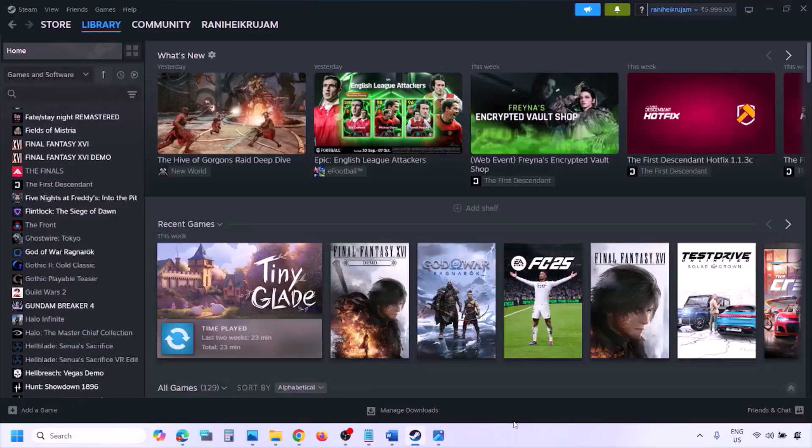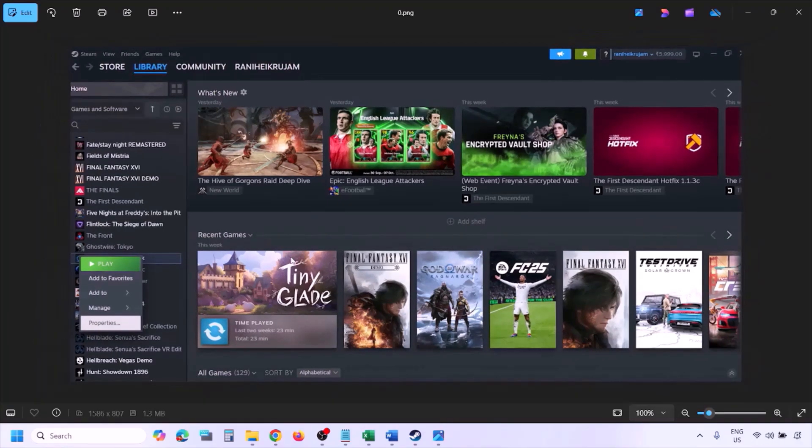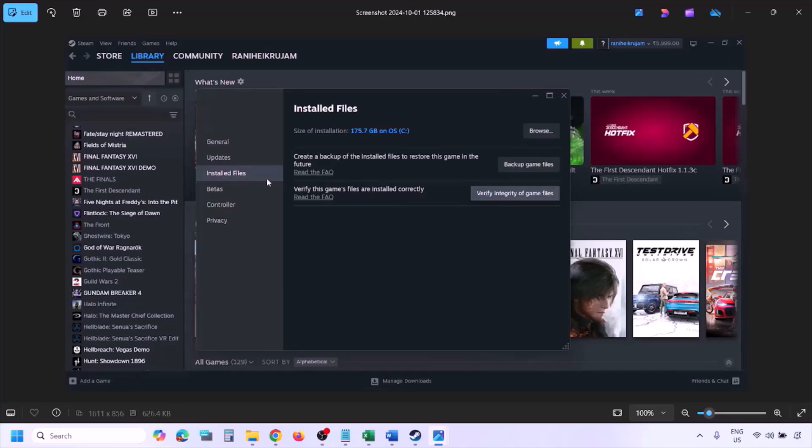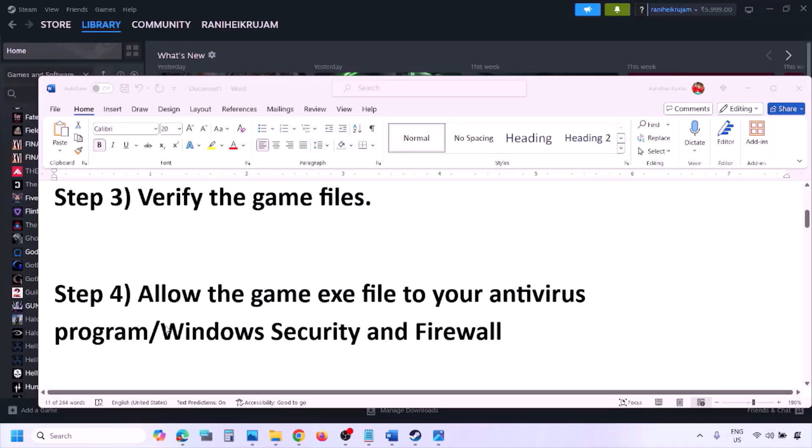The next step is to verify the game files. Go to Steam, click on Library, find the game in the list, right click on it, select Properties, then go to the Installed Files tab and click on Verify Integrity of Game Files. Once the verification is 100% complete, launch the game and check.